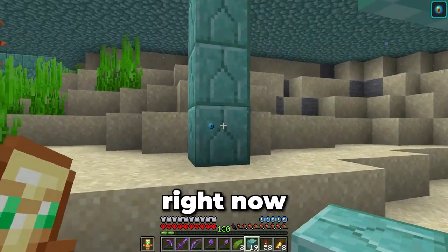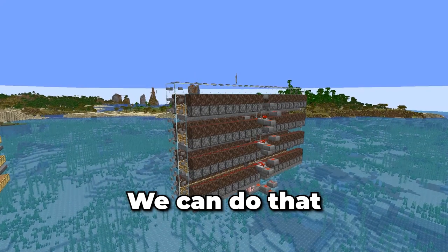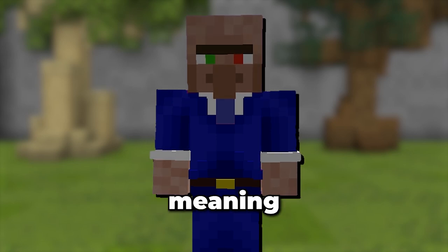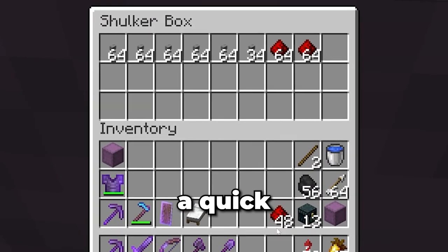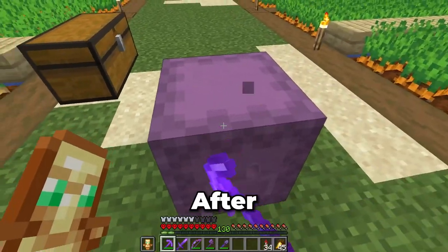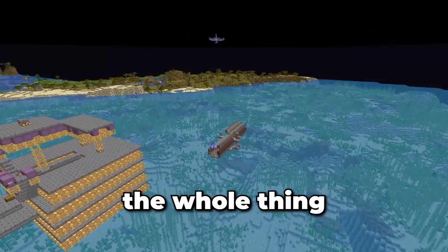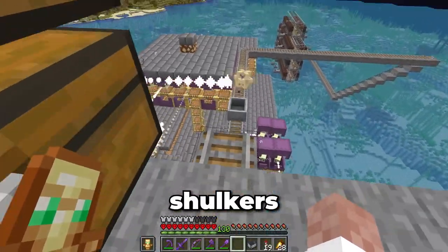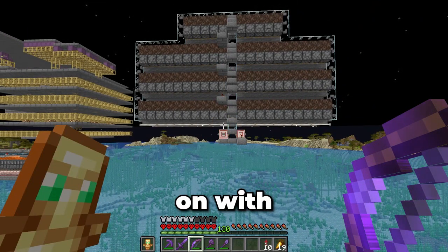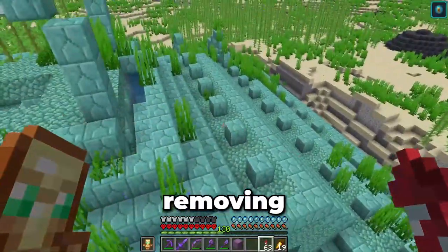Now I could start removing the monument, but all these guardians are going to slow me down. We can fix that by stopping them from spawning — we can build a mob switch. This essentially keeps hostile mobs loaded at all times, filling the mob cap, meaning that nothing new can spawn. I already had all the required materials back at base. After collecting those materials, I went back to the spawn chunks and placed it right next to the shulker farm. I had this whole thing built in under 10 minutes, then it was just a simple case of moving the shulkers from the farm into the mob switch. All I need to do is turn this thing on with my bow and hostile mob spawning is disabled, meaning I can finally start removing this ocean monument.